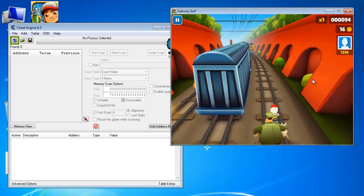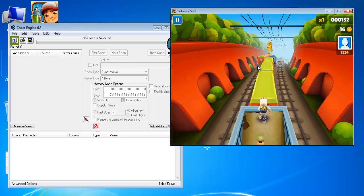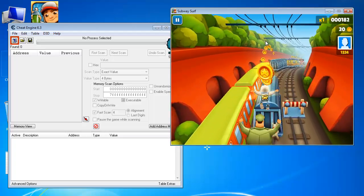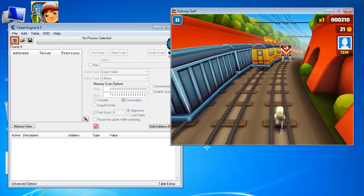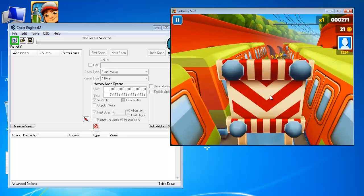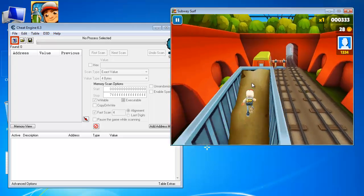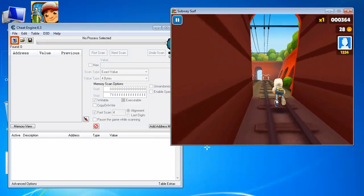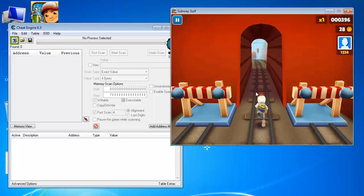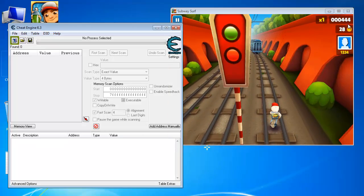So normally you like to play and you need to grab some coins before you can use the hack. So after you have made some coins — like it's 28, it shows here — that's the value you'll be working with.